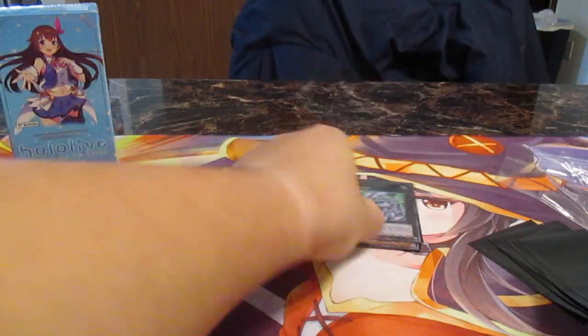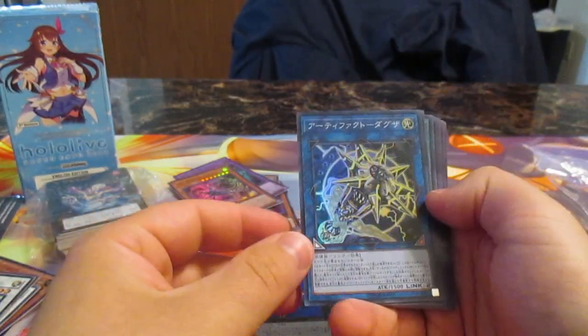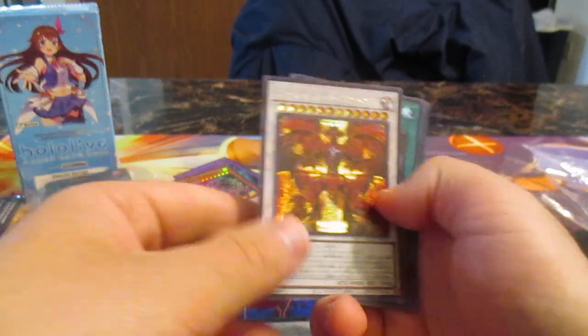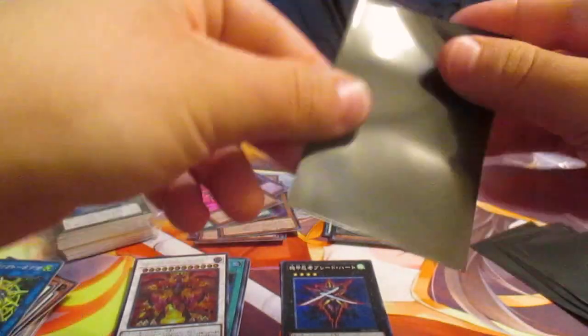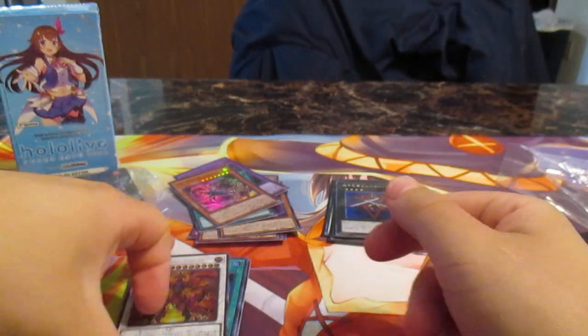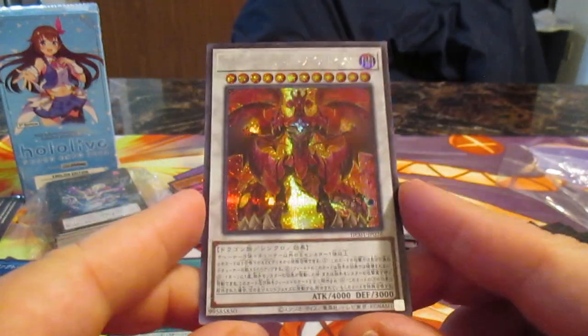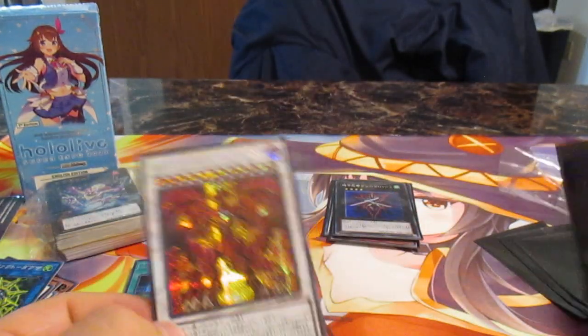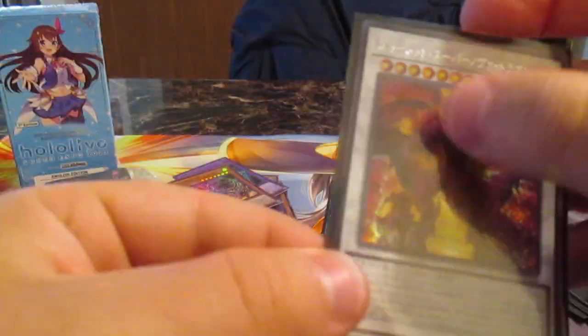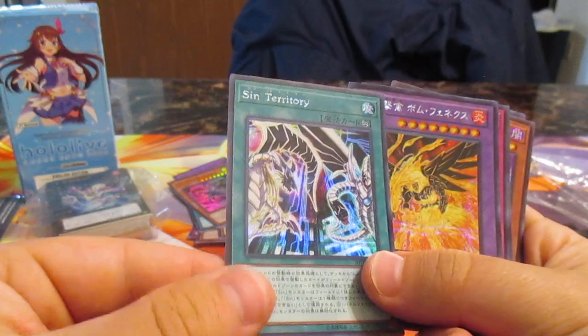I hope I can get some old school stuff like Cosmo Queen. Blade Armor Ninja — that's cool. Oh, Artifact! Oh my goodness — I'm buying more of these! These are like ten dollars each. We have Red Nova Dragon! Shout out to the new support coming up pretty soon — that'd be amazing. New Jack Atlas support coming, I'm getting a few decks.